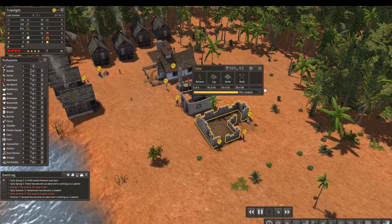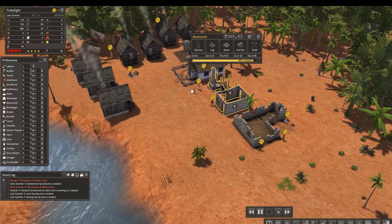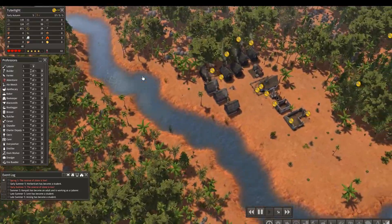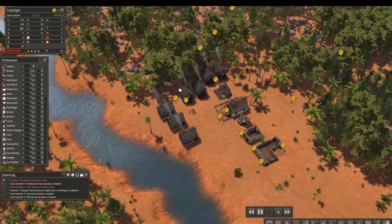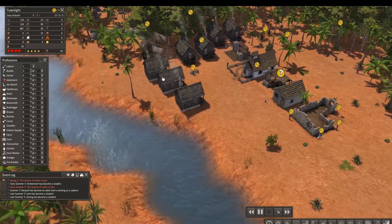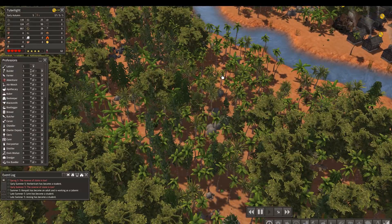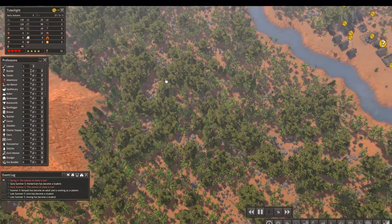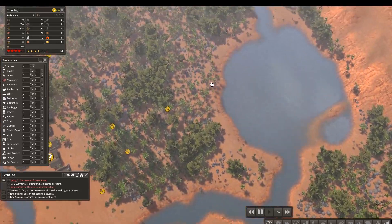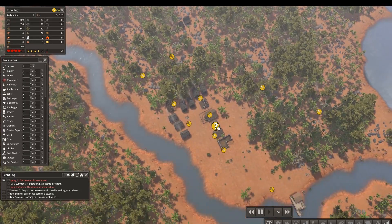I think there might be something else I need for clothing besides just skins. You can make the most basic with skins, but all this stuff is going to have to be moved when we get ready to make a beautiful city - so don't get attached to any of it. It's just a temporary setup to get us self-sufficient so that we can cross the river and start our little agricultural settlement over here, and then cross the river down here for our industrial settlement.